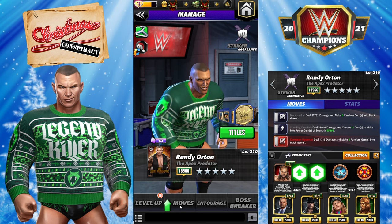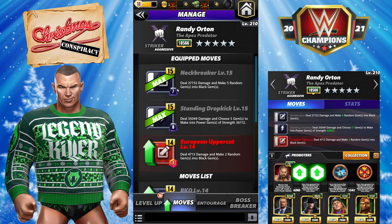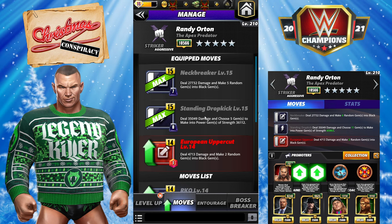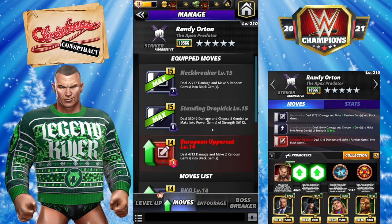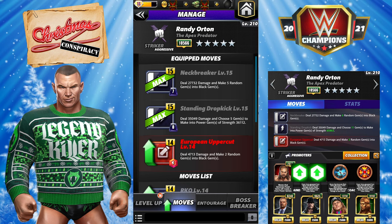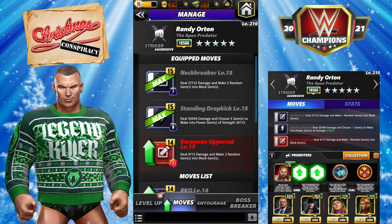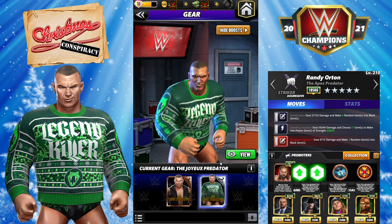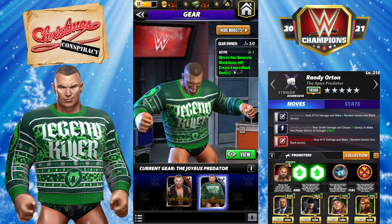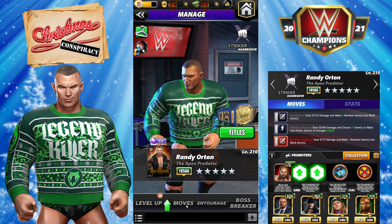The first one we're going to run is his traditional showdown power gem moveset. Neckbreaker: 7 MP black, deal 27k damage and make five random gems into black gems. Standing dropkick: 8 MP black, deal 35k damage and choose five gems to make into power gems of strength 36k. European uppercut: 1 MP red, deal 4,000 damage and make two random gems into black gems. His gear adds four black gems to the generation, basically replacing Titus as a trainer, opening up a trainer slot.